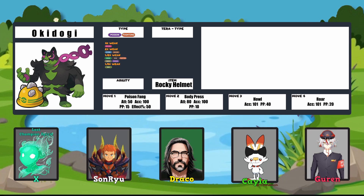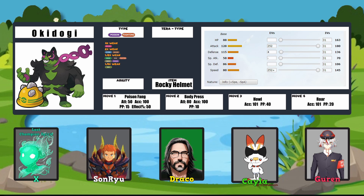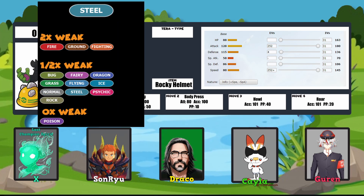And Howl to boost both its own Attack stat as well as any partner Pokemon I've brought out with it. The EVs I ran were 252 Attack, 252 Speed, with the remainder going into Defense. I made it a Jolly nature because I wanted to push Speed more than anything else. And the Tera typing I gave it was Steel.